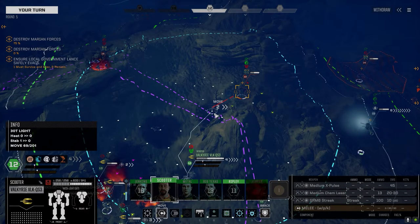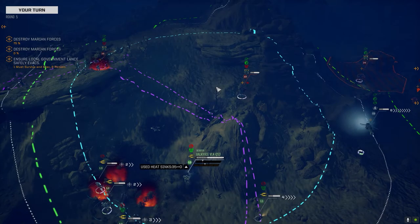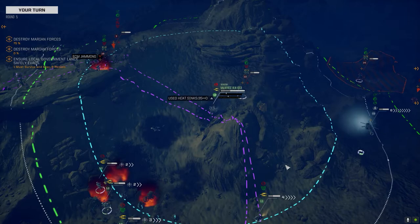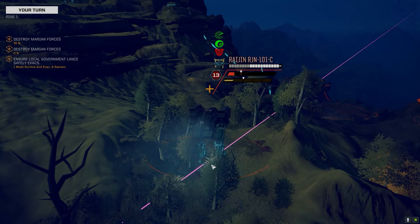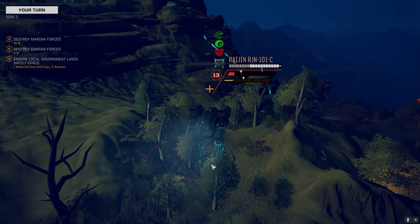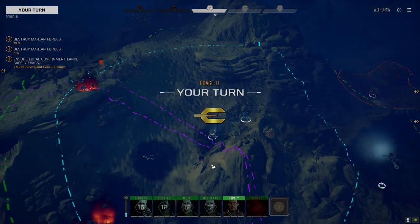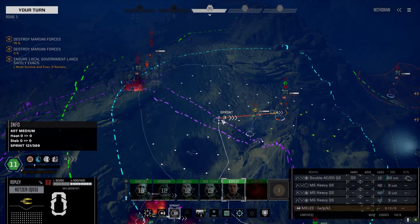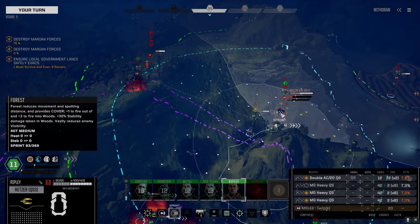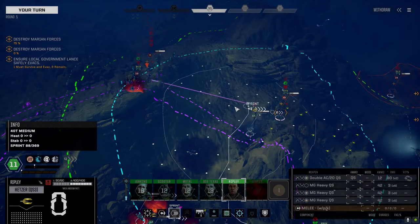If we turn this guy into a flamer mech he's got the speed for it. Let's get up here — I'm going to vigilance this. He reserved last turn so let's get the shot in, do some damage, then get the hell out of here. It says 7.3 on the chance.